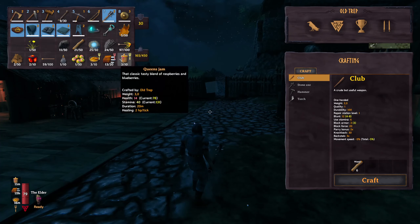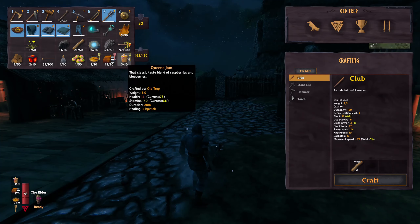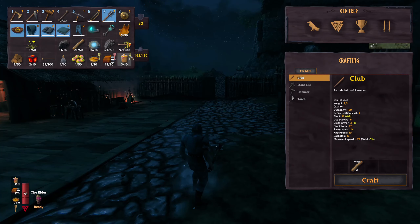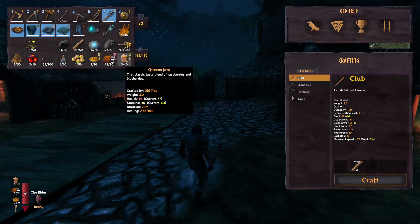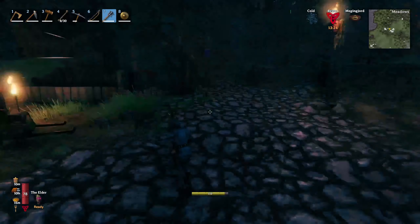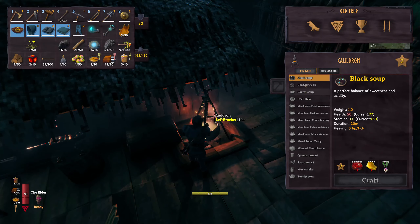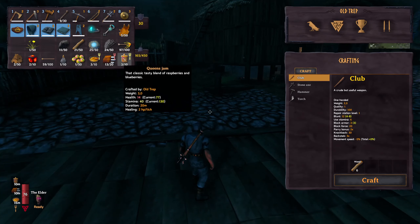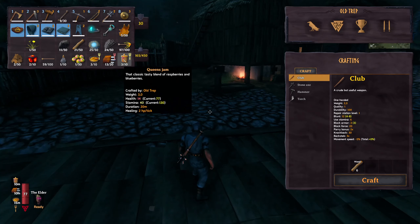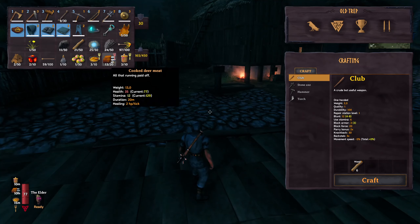Some foods are better for health, some foods are better for stamina, and some foods are balanced — neutral — giving as much stamina as health. You can see the color of the fork icon: yellow means stamina and red means health. For example, the queen's jam, which is cooked with redberries and blueberries, gives 14 health and 40 stamina for 20 minutes with 2 HP per tick regeneration — clearly a stamina food. Deer meat, which is pretty easy to obtain, gives 35 health and 12 stamina.